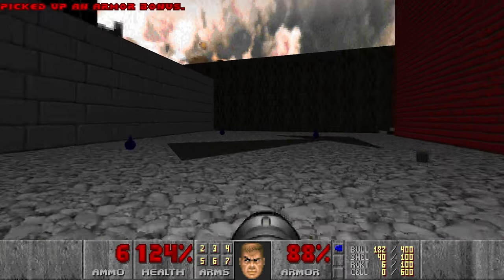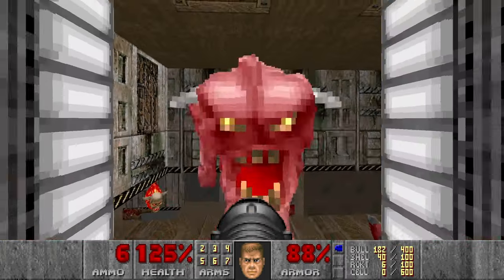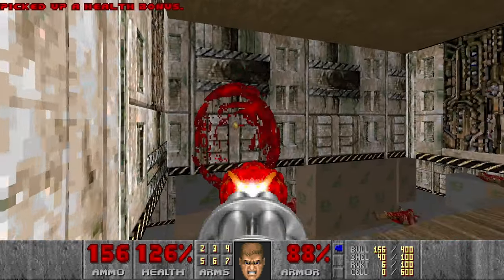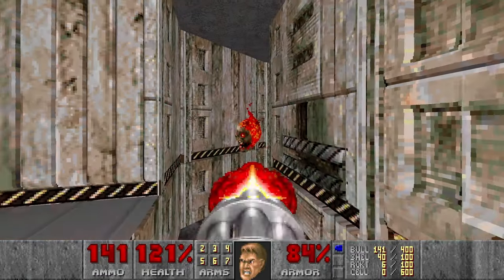I will go through this blue door. Then we need to go back to this room with the teleporters, and of course with souls and pinkies. Let's use some chaingun.